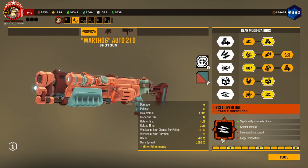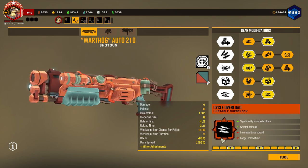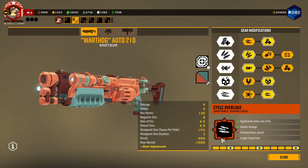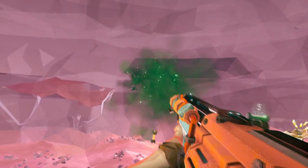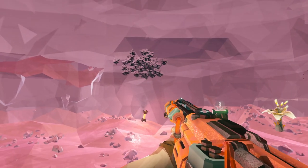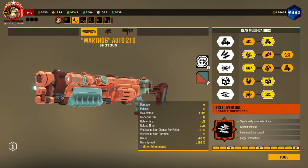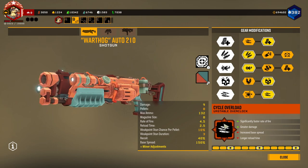I have used this overclock before in the past and didn't really like it too much, but I'm going to give it another look here today. Basically what it does is it gives you a significantly faster fire rate and more damage — just one extra direct damage, I believe — at the cost of an increased base spread and longer reload.